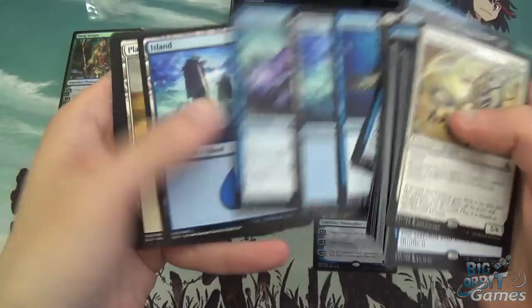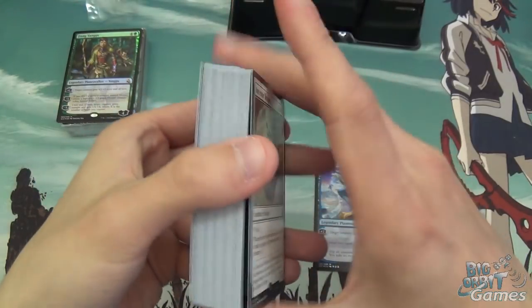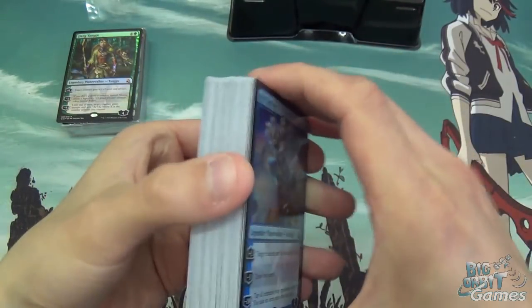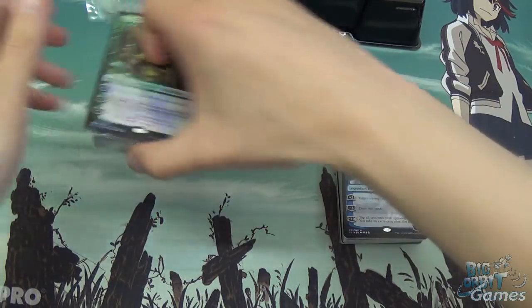Another Turtle, another Crab, and another Fox. Overall, it's a pretty standard white-blue deck where you're just looking to control the game a little bit, get some flying damage in, and make your creatures unblockable. A nice little deck, really.